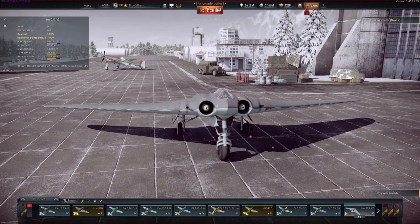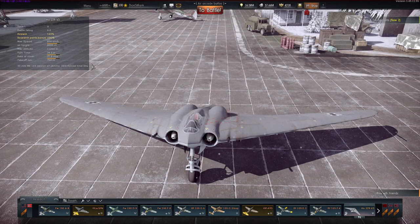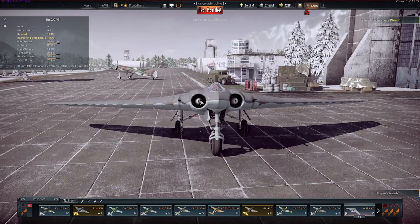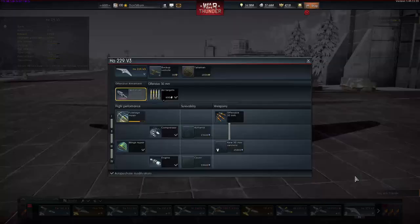Turn time is 34.6 seconds, which I don't think is actually all that accurate — I think this plane actually turns pretty well for a jet, and that's down to the design. It's pretty awesome, it can turn pretty quickly. Rate of climb is 21.9, which probably won't be that great because it's quite a slow jet.